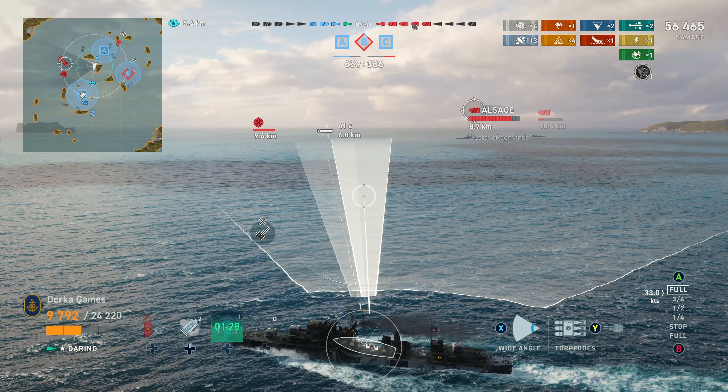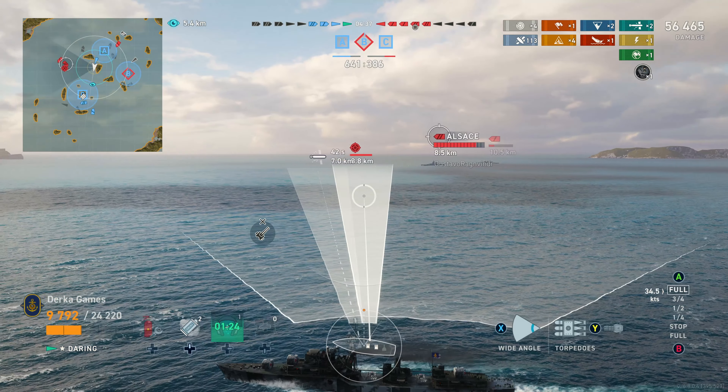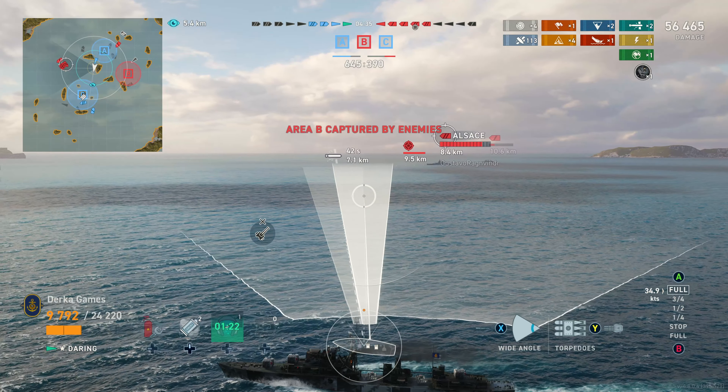Hopefully we can stop the Alsace from taking C. They took B, now they're going to take A — it is definitely not looking good. I'm trying to stay out of the Gearing's spotting range, and on that note, the Daring has the best concealment of any DD at the highest tier: 6.4km stock, which means 5.4km with Bay. If you are playing at the highest tier and you don't have a camo on your ships, you're doing something wrong — it's a 4.5% buff to shell dispersion and concealment. Daring's concealment is a huge asset, though it won't do much against legendary CVs. At the very least, you have six short duration smokes as defense against enemy CVs.